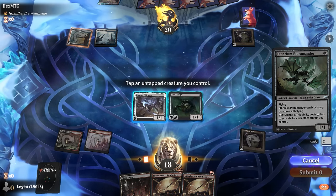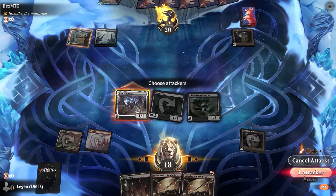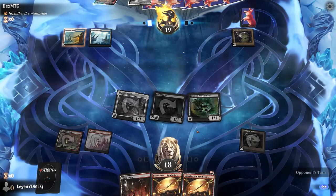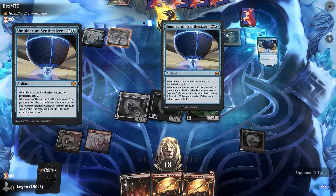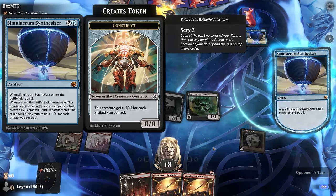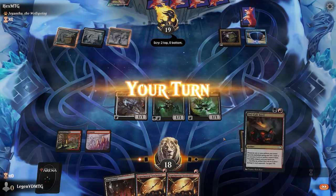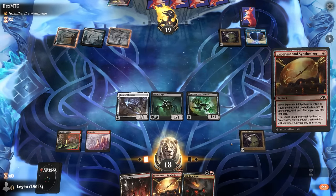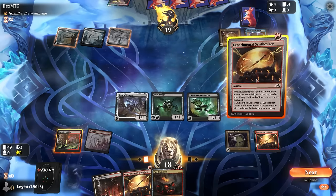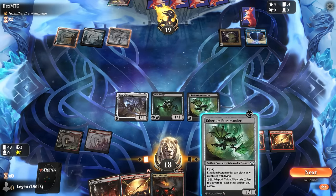Had I played Scourge on turn one I could have gained one life here. Don't think I need to sack Hope of Ghirapur just yet. And there's Synthesizer. We've got to hope to outrace them in the air while they make some huge tokens on the ground. Oni Cult Anvil plays well with our Synthesizer and can also help jump-block the construct tokens. And I guess we'll play another one — hope to find a land or one-drop.